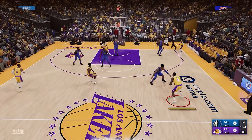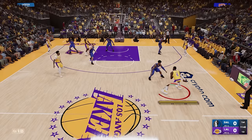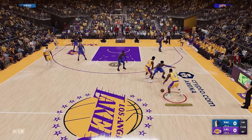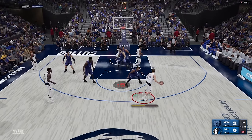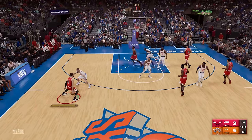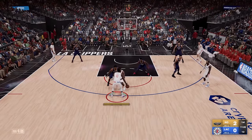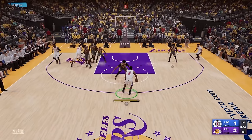First off let's go over the newest mechanic to prevent over-dribbling in 2K: the adrenaline boost meter, which you'll find underneath the stamina bar of your player. There are three bars and you lose one each time you perform a hard go or explosive sprint launch. Once you lose all three, your player will become significantly slower and more likely to lose the ball. While you're stationary you're good and won't lose any bars, but any attack dribble will cost you a bar, so you'll have to be careful.